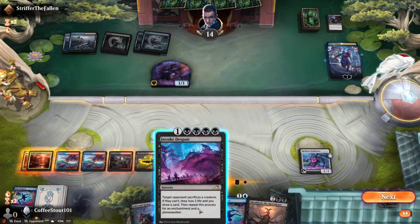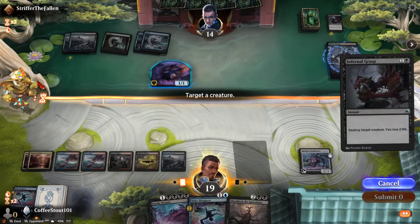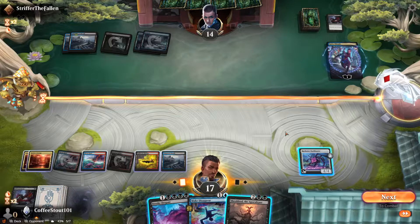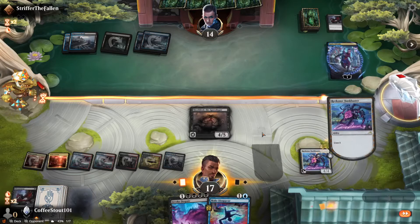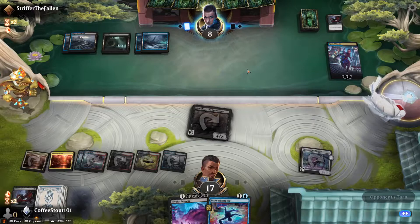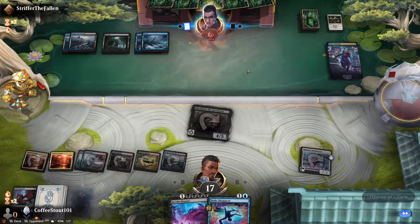What are the chances it's an Essence Scatter? He is running Essence Scatters in here. I think I gotta try to pump him out — no, don't be greedy. I think we can wait till next turn and then invoke Despair. But that allows him to draw one more card, so I'm going to actually try to kill this Ninja. We killed the Ninja just fine. Am I being too greedy by wanting to play the Shieldred right now, or is that the right move? We're up 1-0 in the matchup.